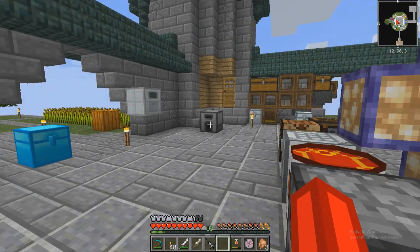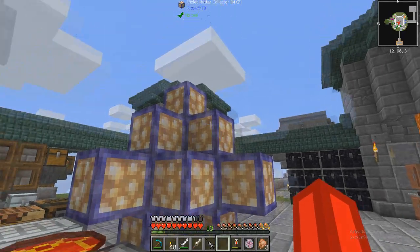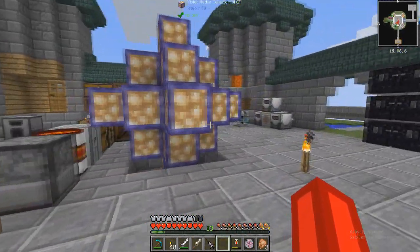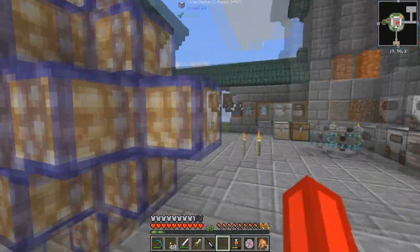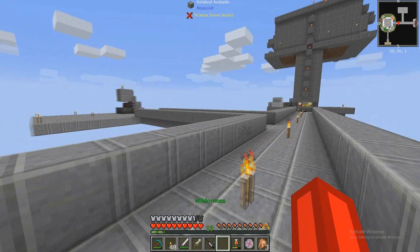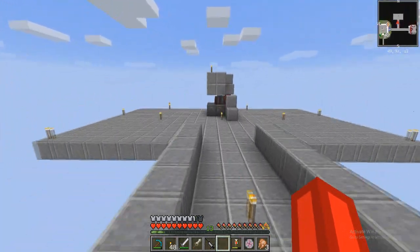Hello guys, it is me Dave from the Coto back on my Sky Odyssey playthrough. I finished making the Violet Matter Collector - we'll call it a star. Those are all Violet Matter including the relays on the inside. And I created this little offshoot that will be used for blood magic.